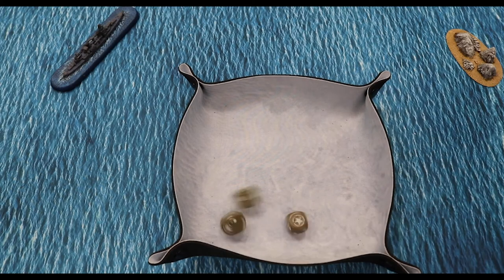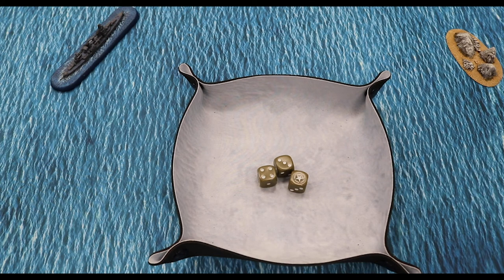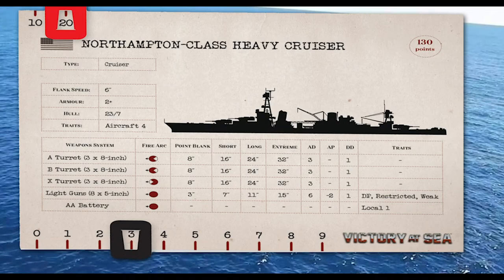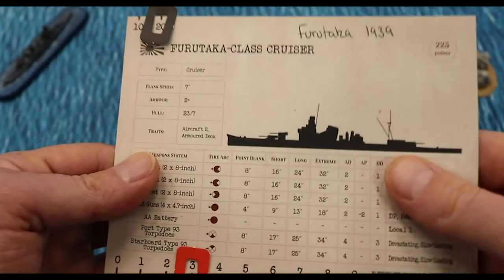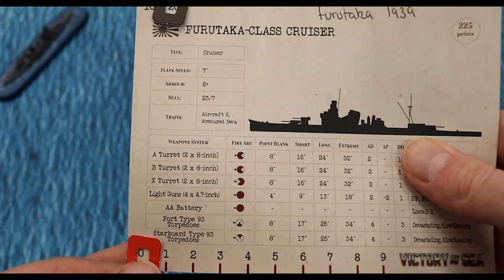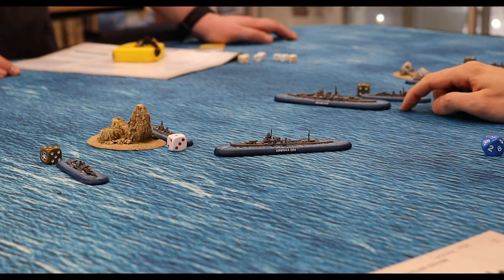Once hits have been scored on a target, it is time to see what damage has been caused. Every weapon system has a damage dice score. For Turret A, it has a damage dice score of one — the number of D6 rolled for every attack dice that successfully hit. The weapon system's armor-piercing score is then added to or subtracted from each damage roll. Turret A's main guns do not have an armor-piercing value, so nothing is added or subtracted. The resulting number on each damage dice is compared to the target's armor value. For every damage dice that equals or exceeds the armor score, one point of damage is deducted from the target's hull. Simply move the damage sliders on the ship card. Note that each damage dice that rolls a natural one automatically deflects off the target and causes no damage, regardless of the weapon system's armor-piercing value.